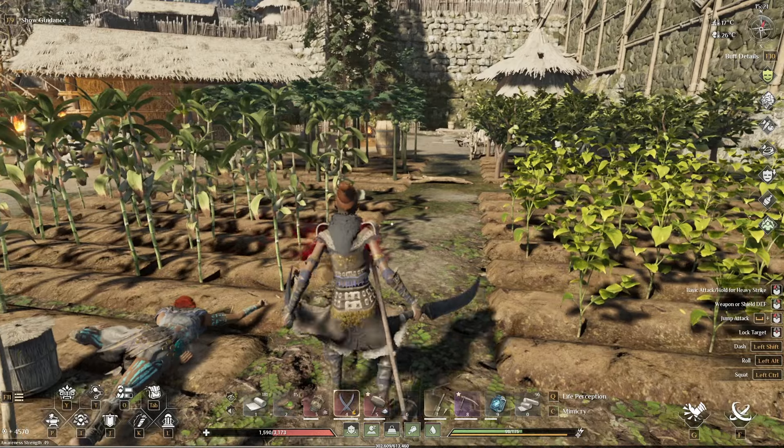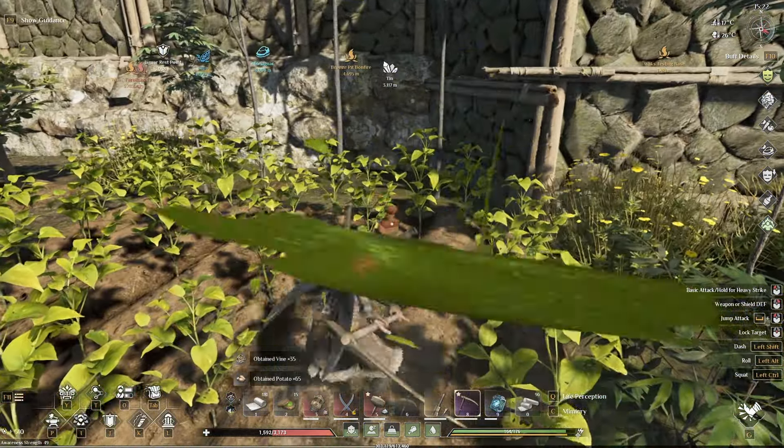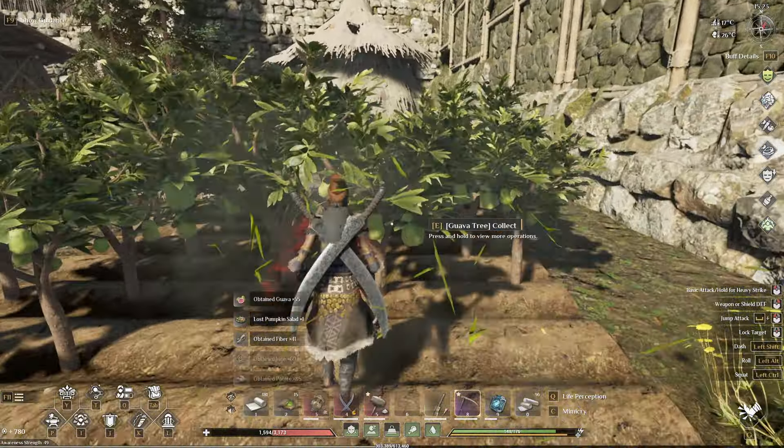After battling some enemies to get up to the next location, just up the stairs from the last farm plots, we have potatoes, guava, papaya, and corn in this area.